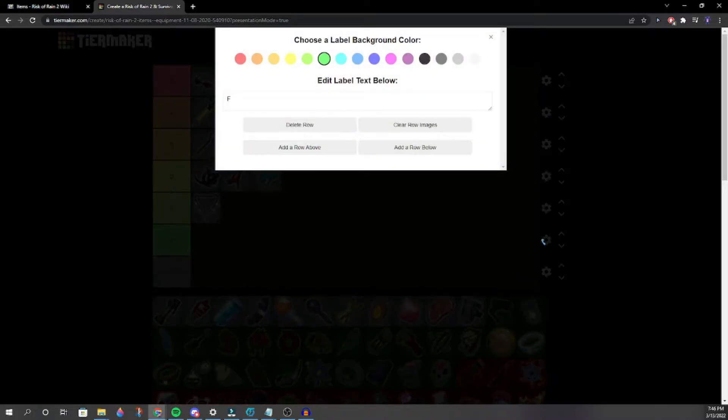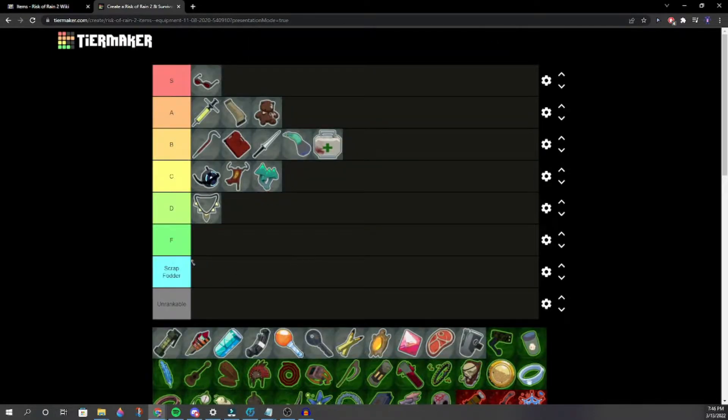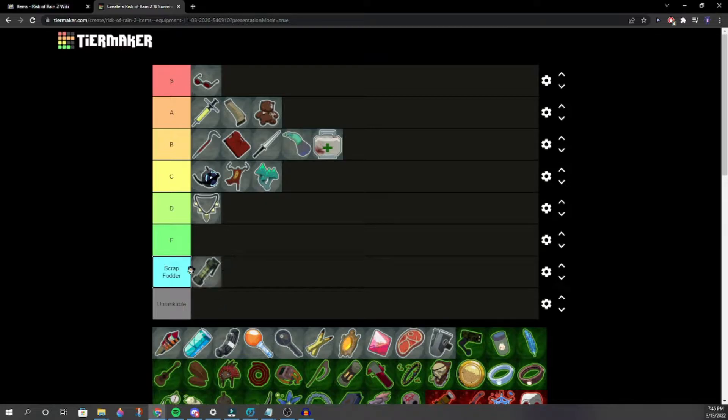Someone proposes adding a new tier row below F — a 'Scrap Fodder' tier for items worse than white scrap. The row is added. Fireworks — one person says Scrap Fodder, another says low C or high D. After debate, we compromise and put Fireworks in F tier.